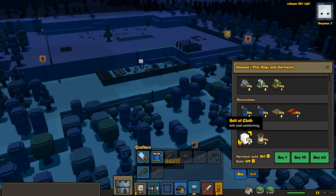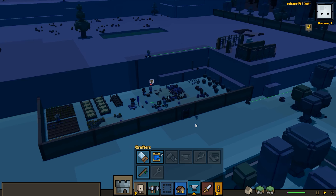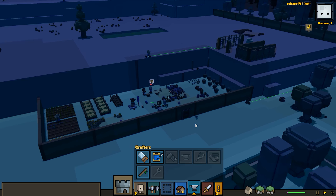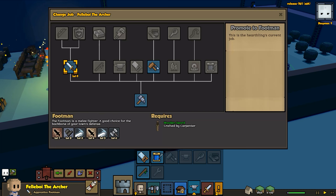Bolts of cloth are 20 gold a piece - I'd rather buy the outfits. There's only one worker outfit here anyway. Then there's a winter worker outfit, heavy wool coat for winter nights - are there seasons now? And padded vest - yes, we will buy the padded vests as well. We're gonna get all of these - some worker outfits as well as padded vests for our warriors.